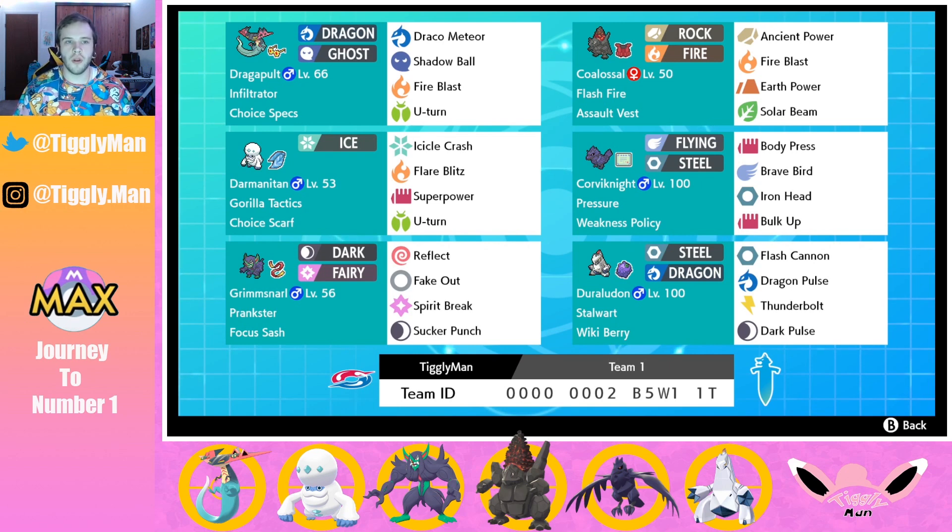I'm running Dragapult for speed control — a Choice Specs Dragapult with standard coverage: Draco Meteor, Shadow Ball, Fire Blast, and U-Turn for momentum. We also have a Choice Scarf Darmanitan with Icicle Crash, Flare Blitz, Superpower, and U-Turn.